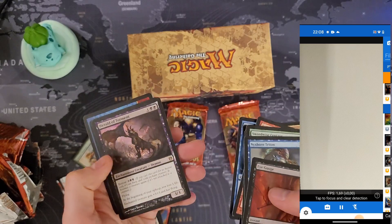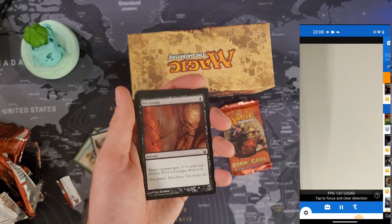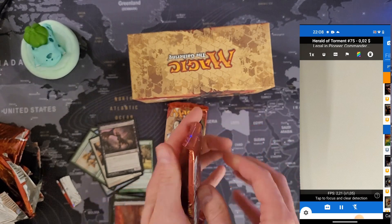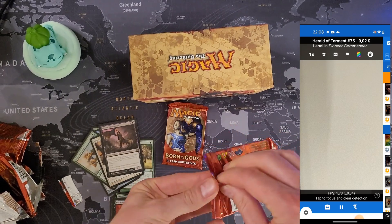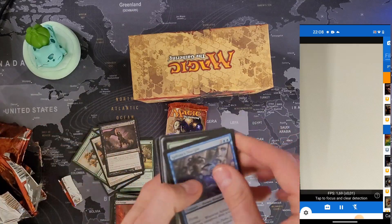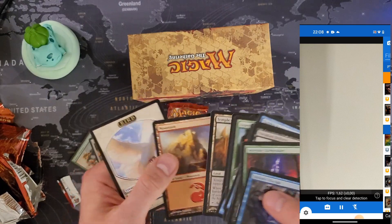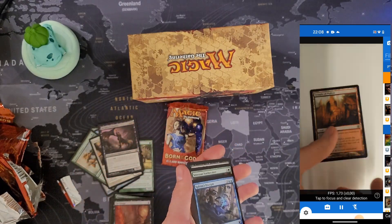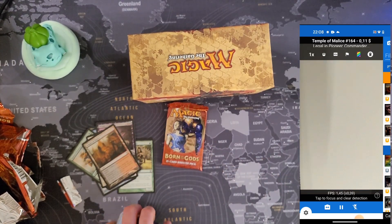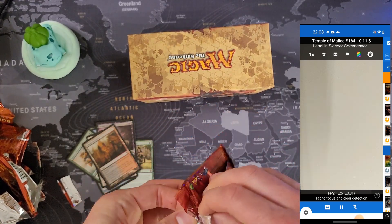This looks like a horrible purchase, just like the first two. Herald of Torment — two cents. I wonder why the prices for these old bundles drop like this. I guess there's power creep or people get bored of playing the cards. 11 cents. These are all bulk rares and they're all worth nothing.